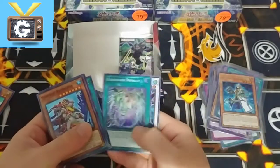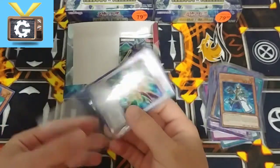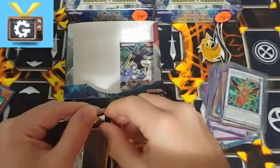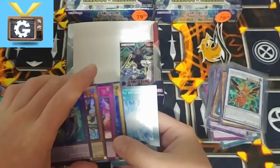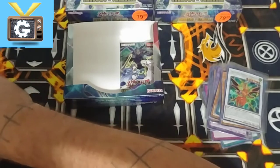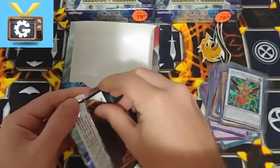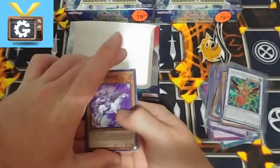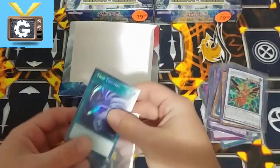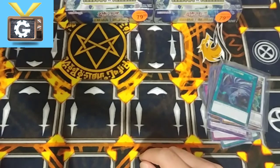Gateway of Chaos — I'm not even sure if it's even used for the new Gaia deck. I don't think so, but could be wrong. And Twin Twisters — always a good card to pull. Last box I pulled three in one box. That was the highlight.